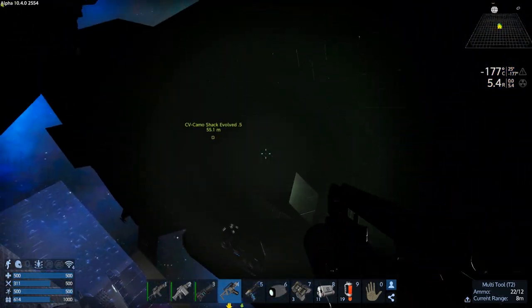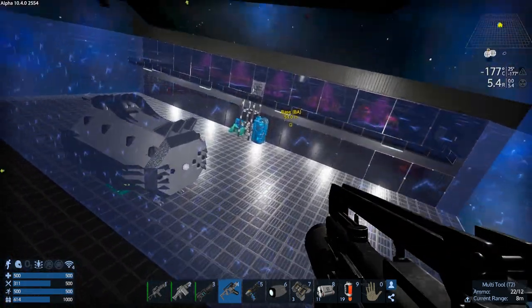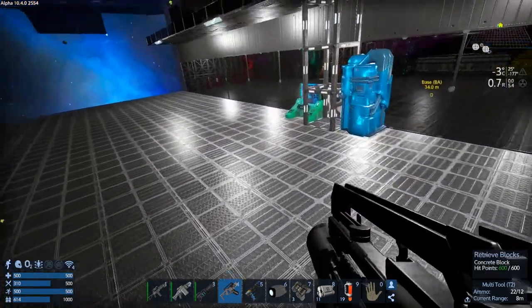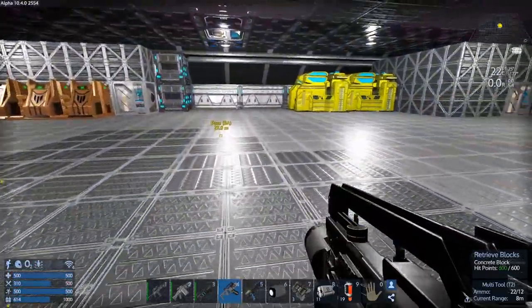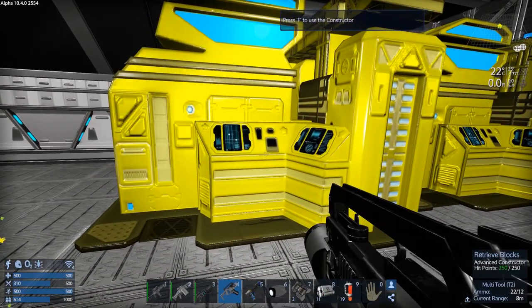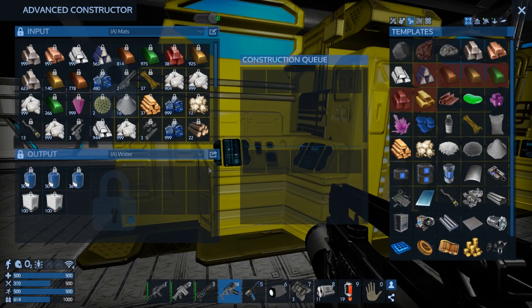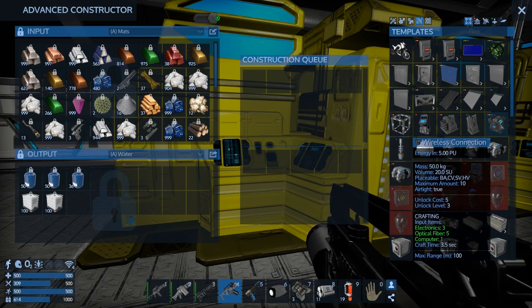The new CV just dwarfs everything - even the base. The base is just a tiny little nothing. It's got some substantial space it takes up. We got a whole bunch of O2 now so we can continue to fill that, because we need that. We need to get some more wireless connections going too on the CV.